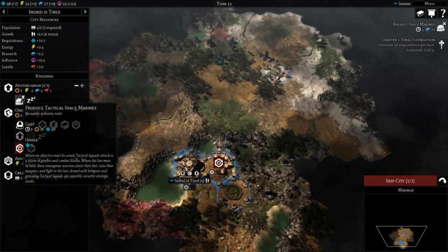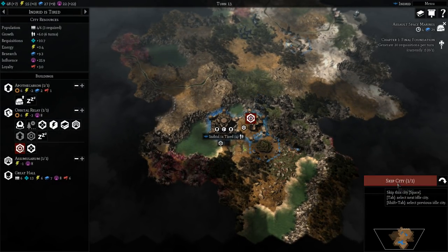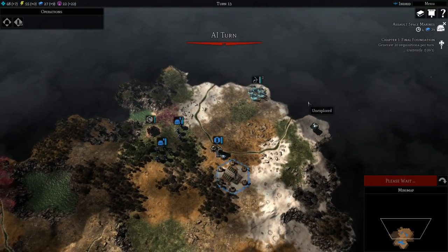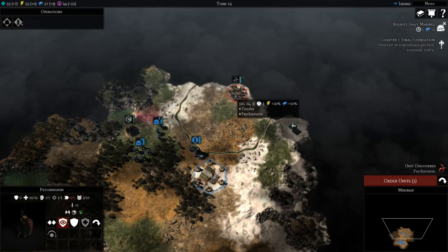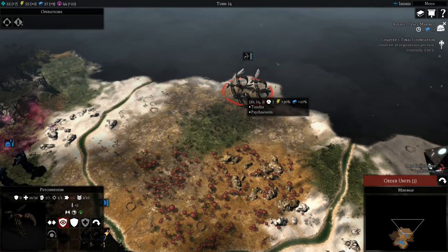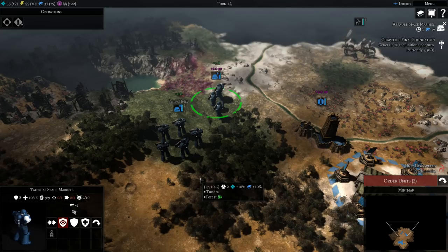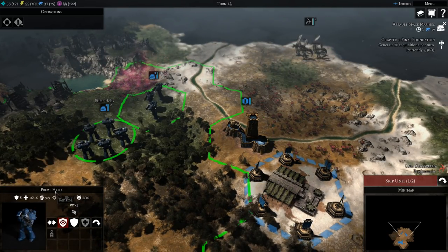We could get more Tactical Marines, but that's a lot and we're trying to get our 20 requisition per turn. Generally in this game — and in 4Xs in general — you don't want to be floating resources per turn. You want to spend them when you can, be aggressive, get a bunch of stuff from the field. But this quest kind of works against that. Here's some flying enemies — Psycneuein I think. Since they're flying we have reduced accuracy against them, and melee weapons can't hit them at all. Luckily they have no armor so they go down relatively easily. Frag Grenades are pretty good against them.